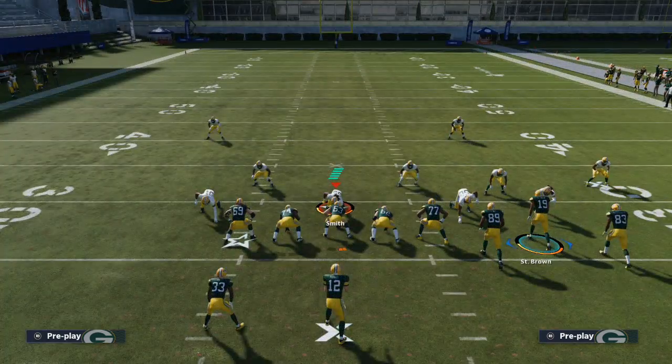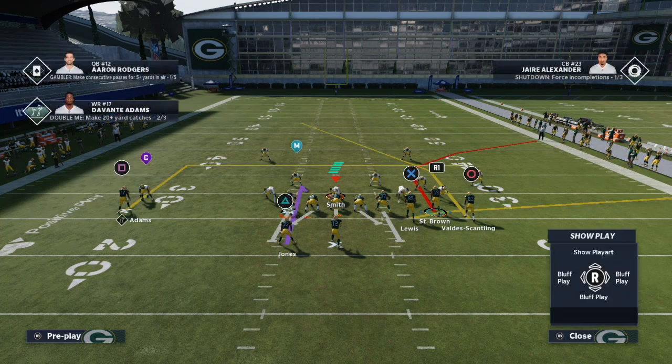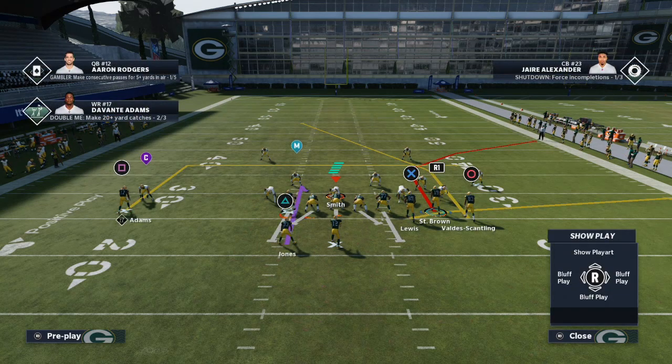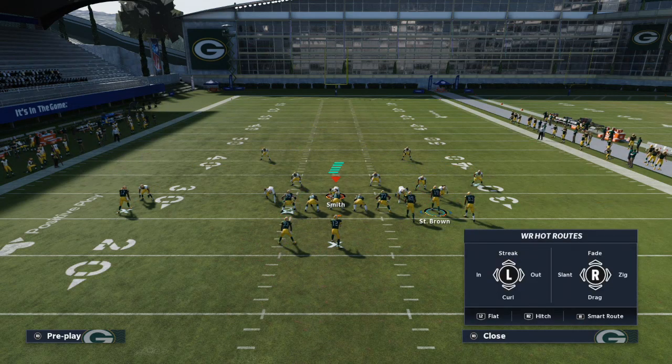When you're labbing, it's really important to understand the nuances of that. The tip today is very simple. Whenever you go into practice mode and you're labbing a new formation, I want you to smart route every single route and just see what happens. You see here when I smart route Devontae Adams, he goes 10 yards. You see here when I smart route Vada Scantling, he goes 10 yards. I'm not allowed to smart route my tight end, and I'm not allowed to smart route my running back.